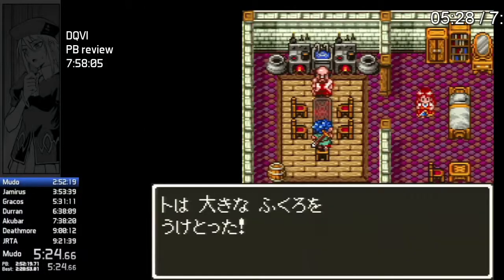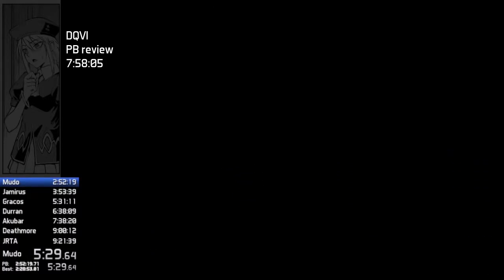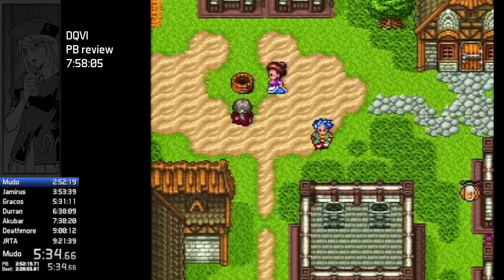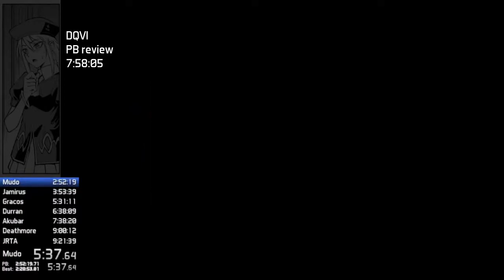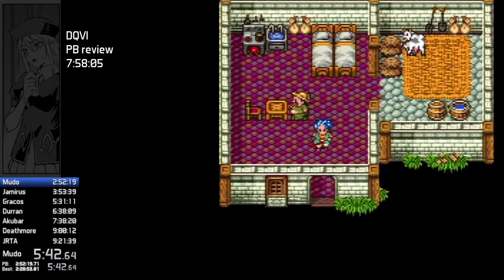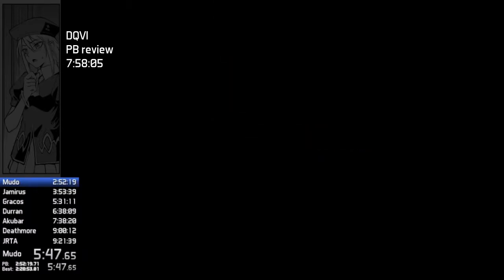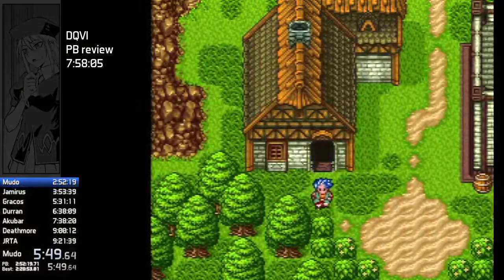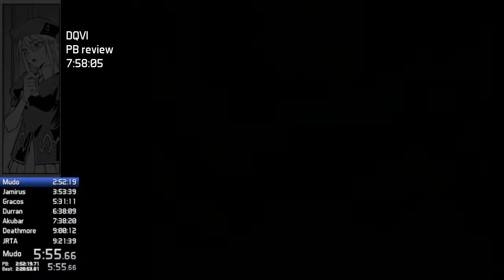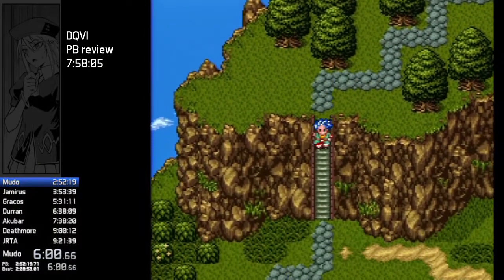Nothing really interesting in the first few minutes, so we're going to skip ahead. It's very standard through the first 25 minutes or so. You get a Leather Hat right in the beginning. You typically use most of your Resilience Seed — which I just used for increasing defense on Hassan later — but at the very beginning of the game you use it on the Hero. It's usually either plus 3 or 4.